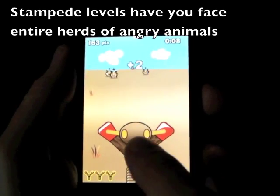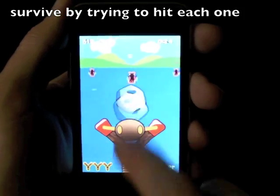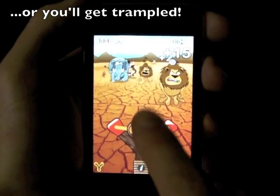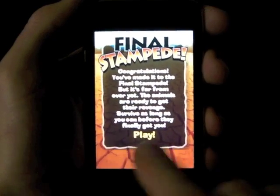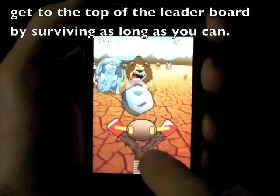Stampede levels have constant streams of animals charging at you. You lose a life for each one you let get too close. The last level of the game is an endless stampede — it gets progressively harder over time and doesn't end until you have lost all of your lives.